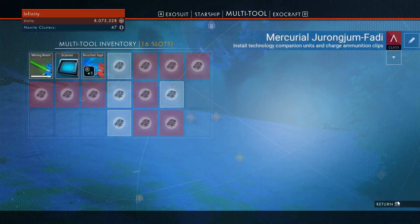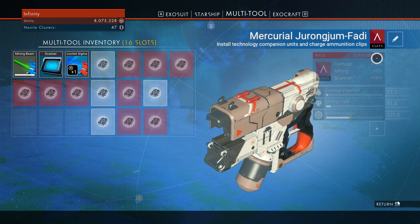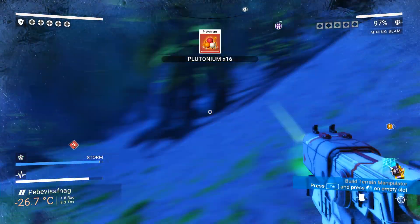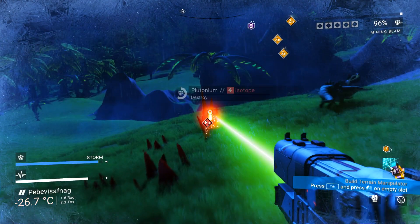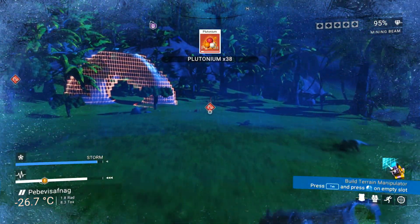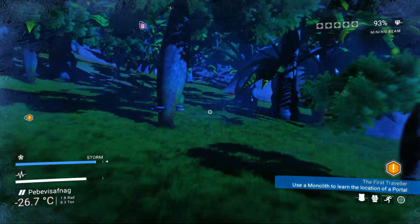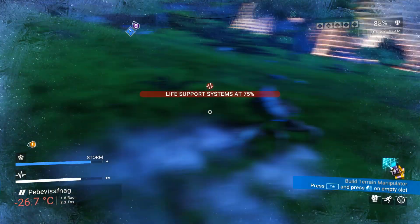I got a new multi-tool that you didn't see before - I probably edited it out by mistake. It's an A-class, so it's better at mining than the previous one, which I'm happy with. The previous one was a B-class and even though it had a lot of inventory slots, I didn't use them that much because I don't have all the upgrades yet.